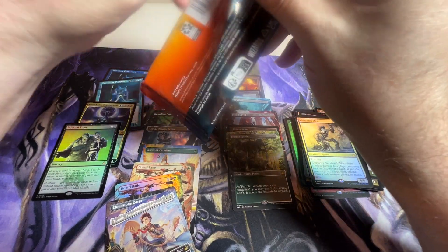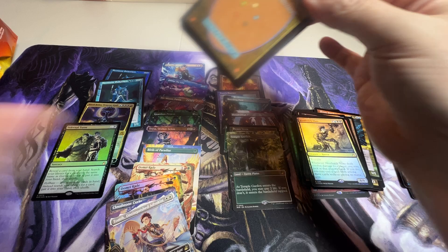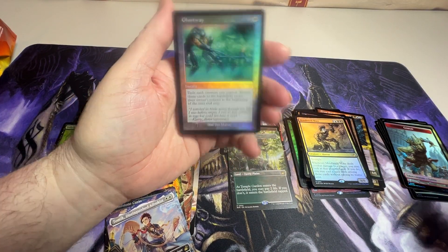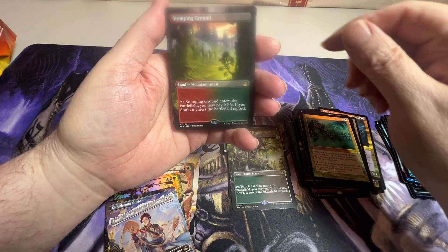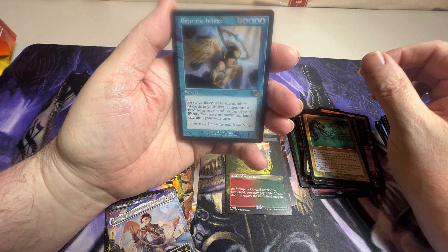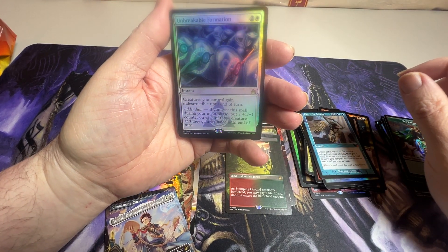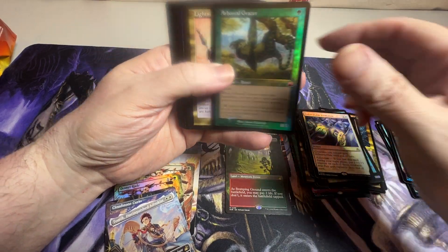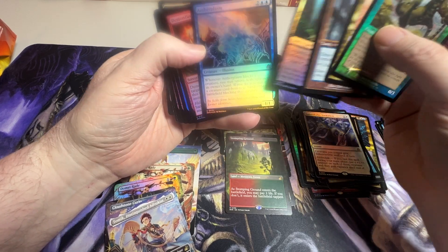The big thing I'd like to pull off is another shock land — the full art Godless Shrine is one I was looking for. We got a Ghost Way for our last chance at a serialized card, a Stomping Ground full art, an Enter the Infinite, and Unbreakable Formation, which I don't think I've seen before — that's cool.